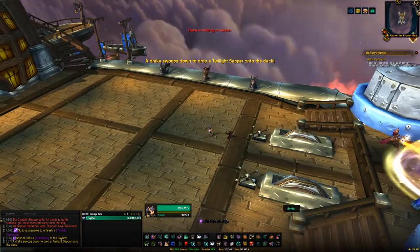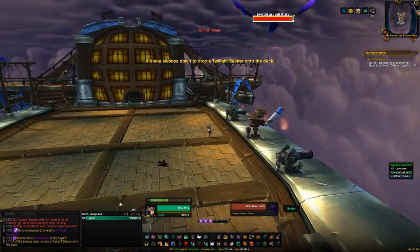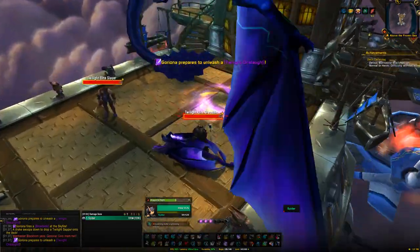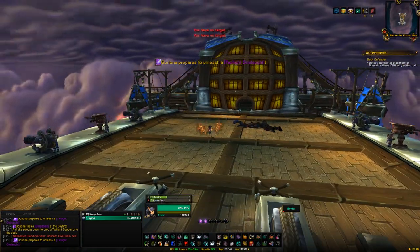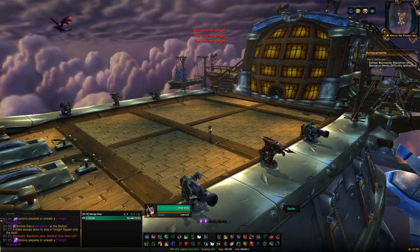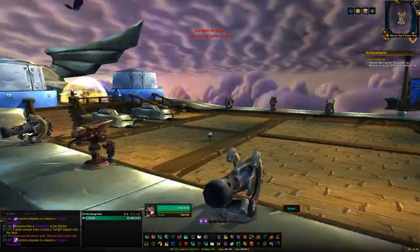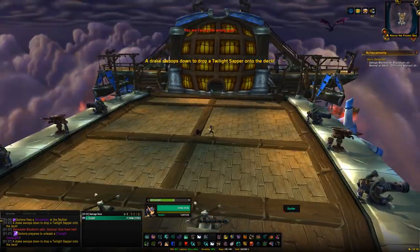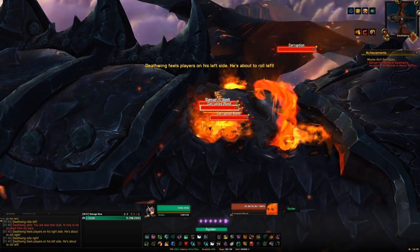Deck Defender is a little trickier but still easy. Make a macro targeting 'Twilight Assault Drake' with a ranged spell, and spam it when drakes are incoming to kill them before they can barrage. Also soak the massive swirlie. You can track the achievement to see if you fail and jump off if needed. One thing to note: if you kill a drake too early it'll stay at one HP and needs to pass the midpoint before it can be fully killed - so don't miss that or it'll still do its barrage.